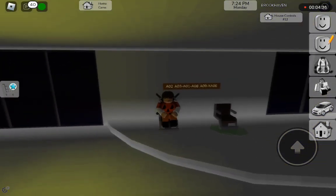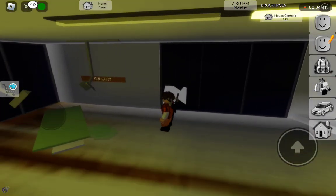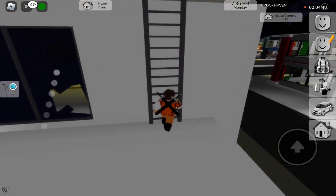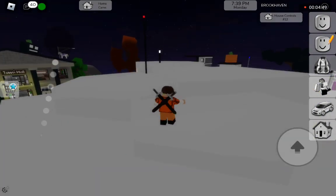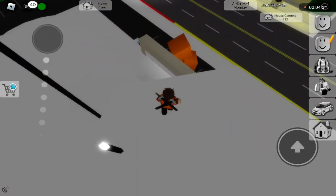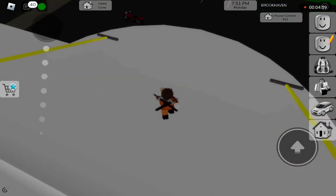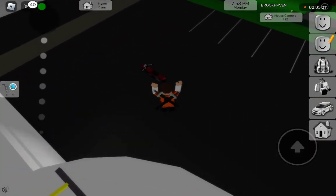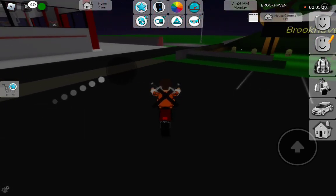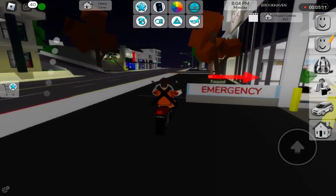There's gonna be a code and we haven't tried typing it in yet, but you can enter that code and it will show you a game. This is what the top of the hospital looks like — it's just plain white. I'm gonna hop down over here so I don't have to go through so many steps.